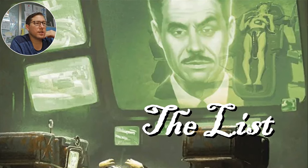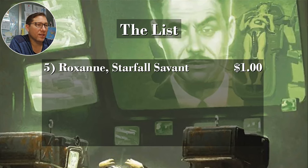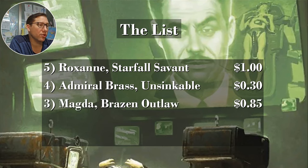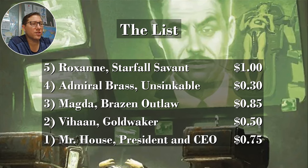To wrap up the list — Mr. House, President and CEO, 75 cents only; I thought he would go up by now and I'm speculating on that one. V'han Goldwaker, 50 cents. Magda, Brazen Outlaw, 85 cents. Admiral Brass Unsinkable, 30 cents. Roxanne, Starfall Savant, one dollar. All budget-friendly treasure commanders. Take it easy.